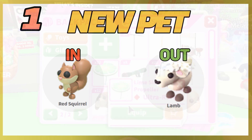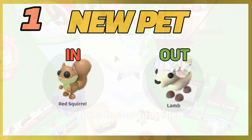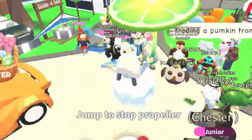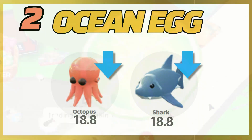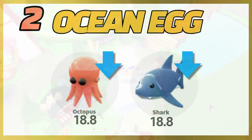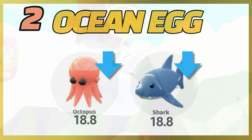For the lamb, it hasn't been out of the game for long so it won't be going up in value as much now, but it will be going up in value soon enough. The second thing we need to know is the ocean egg — the ocean egg is starting to fall in place. Basically, ocean egg pets are now going down by a bit, so the octopus and the shark are going down too. Also, the fossil egg pets, since they were out of the game for about a month now, are starting to go up in value.